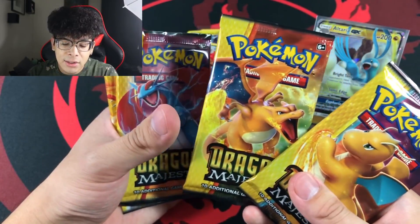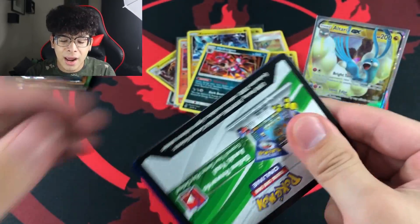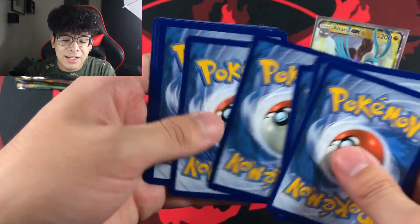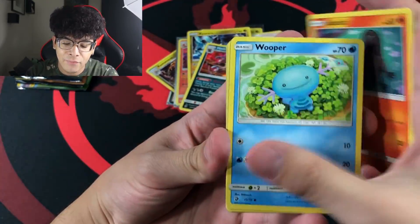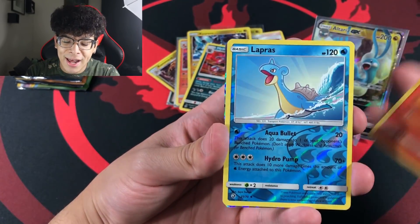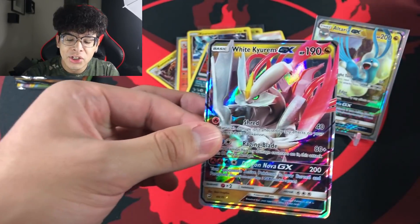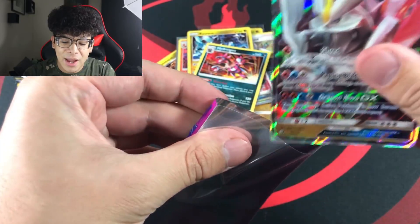We've got one of each pack art left — Salamence, Charizard, and Reshiram. We're starting with the Dragonite pack because I usually don't get anything good from Dragonite packs. Let's see what comes out of this next one.